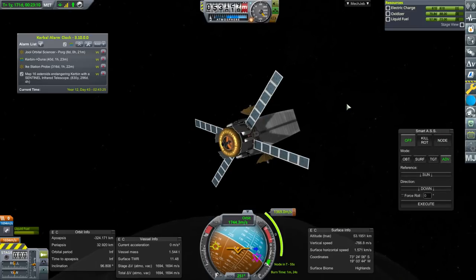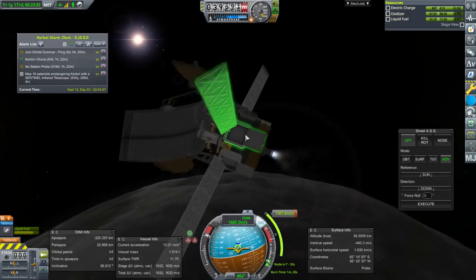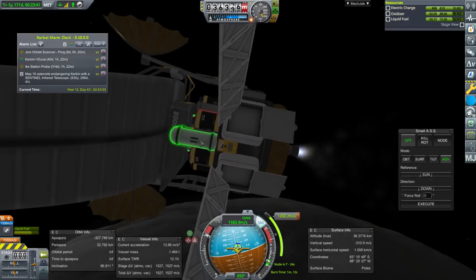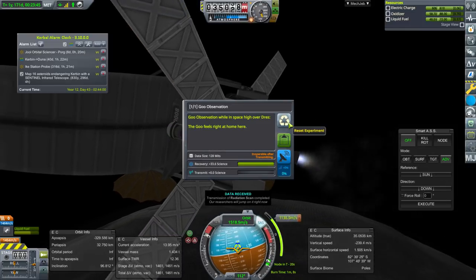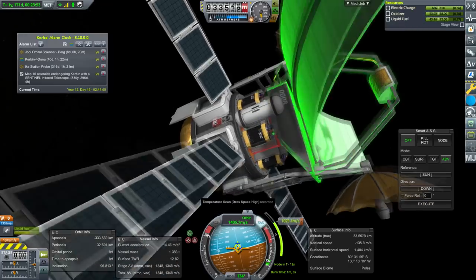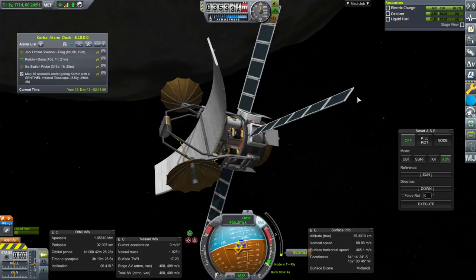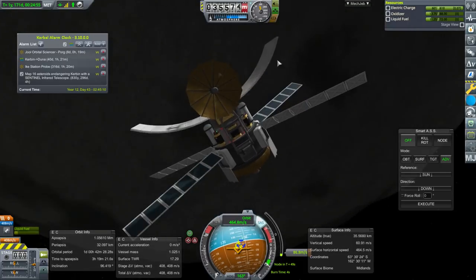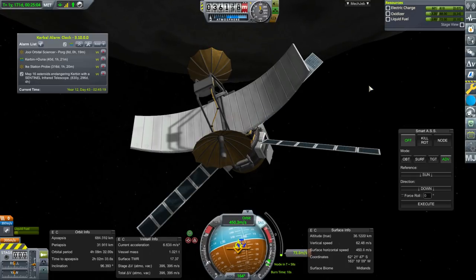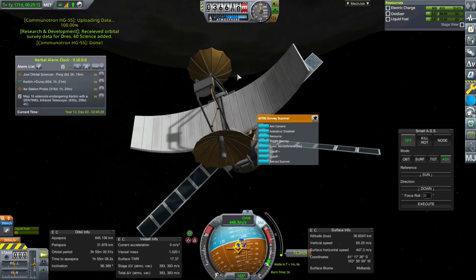We are right over the pole and should be doing science. I had transmit data — did I have it action grouped? No. Observe Mystery Goo — that's worthless, we'll have to retrieve it for that to work. That thermometer looks completely different. Okay, we are in orbit. Is that already good enough for the scan? 690 is what it needs to be — that's fine. Uploading data. We did that: 60 science added.